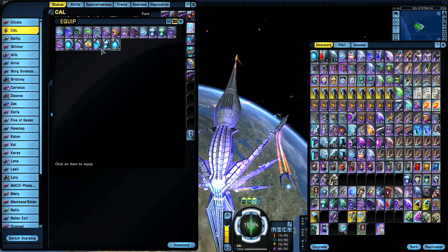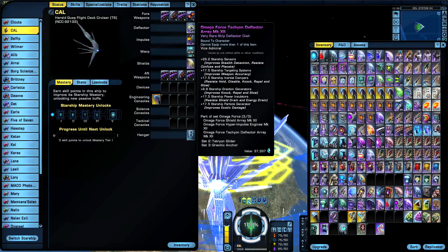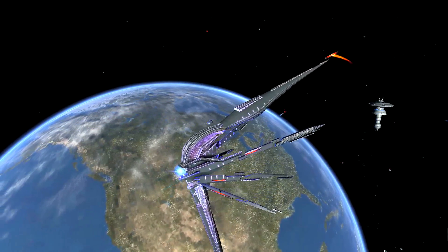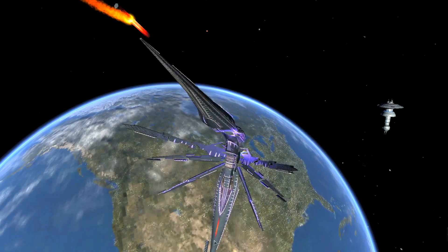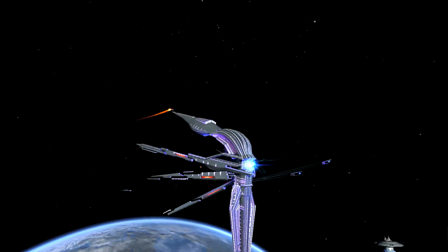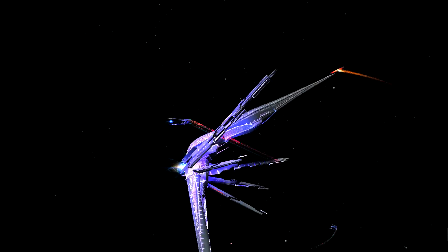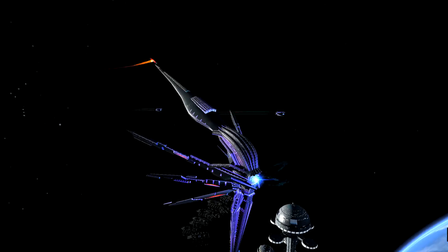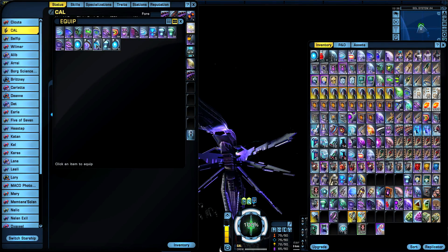Next up is the Omega space set — here we go. Finer details visible here as well, like underneath the hull — all these details everywhere. Really awesome looking. Let's see what else we haven't displayed yet.